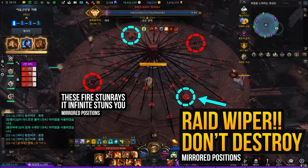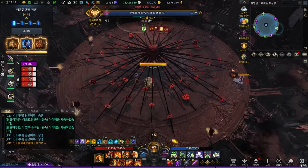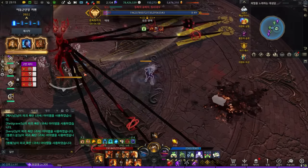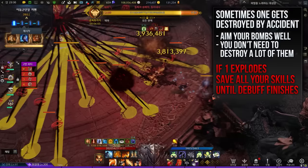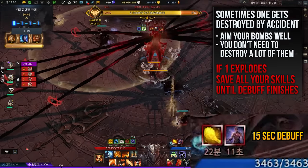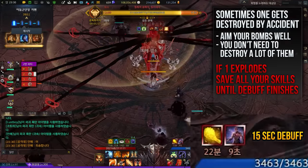Hard mode has different types of orbs. It is crucial to not destroy the raspberry shaped orbs — destroying two will cause an automatic wipe. Destroying one will decrease everyone's stagger by 100% for 15 seconds. If one happens to be destroyed by accident, it is not the end of the world. Patiently wait and destroy the stagger check when all the debuffs are gone.